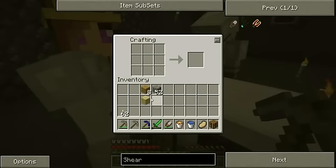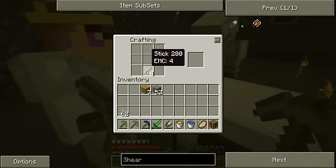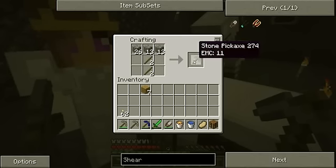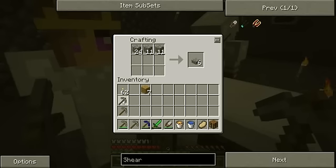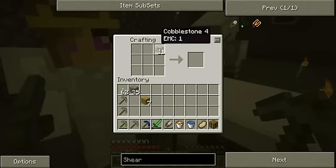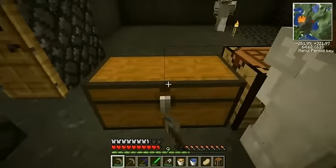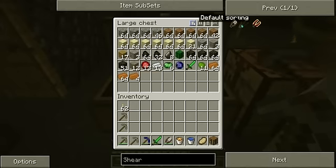Always remember the most important rule about Minecraft. What's the worst that could happen? You'd die. And that's not too bad. I don't really have much stuff to lose right now anyway. Exactly. You can always go back and get it. You're fast enough.